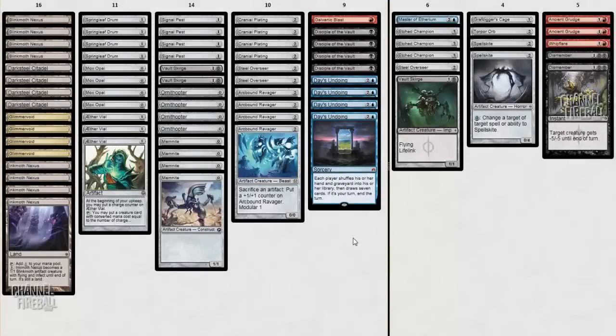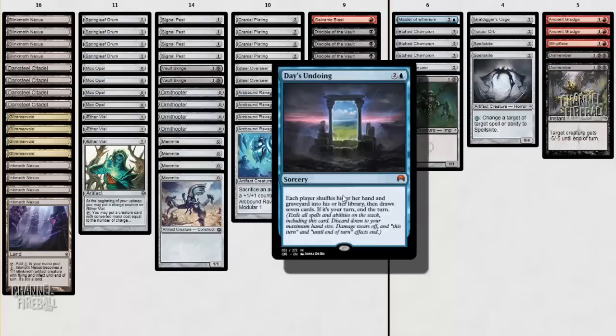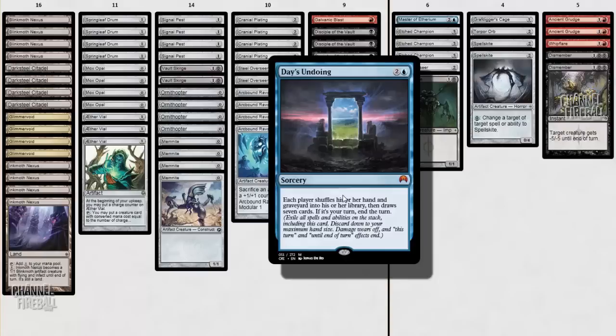Hello and welcome to another set of Modern Affinity videos. My name is Frank Karsten and today I will be trying out some new cards from Magic Origins. I've been asked quite a bit about Days Undoing as well as Hangerback Walker in Affinity. In this first set I will be looking at the prospects of Days Undoing in the deck, and then in a second set of videos I'll take a look at Hangerback Walker. But first, Days Undoing.